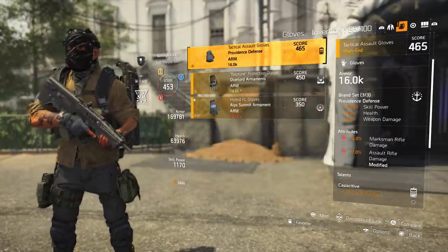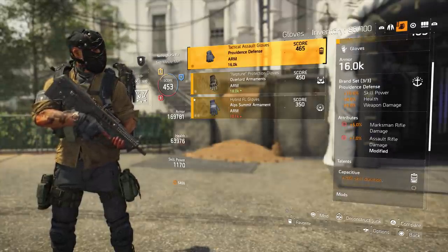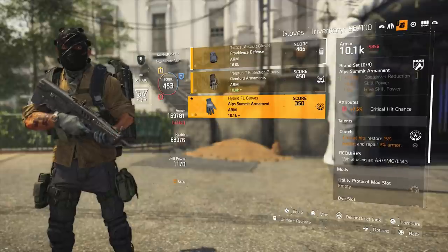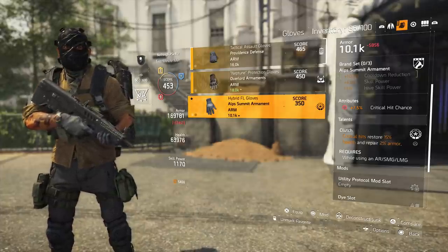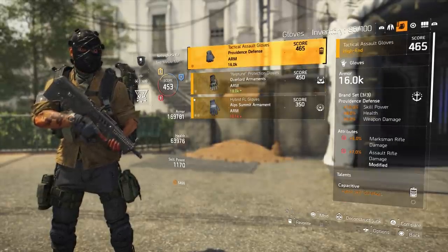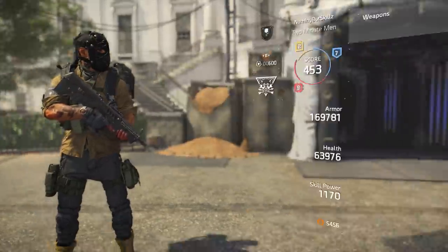For the gloves, I'm running my third Providence set piece, and this is where I really like what you can get. These gloves have marksman rifle damage — I get that extra 5% — and 7% assault rifle damage, so I'm getting a bonus on both my primary and secondary weapon. The talent I wish I could have is Clutch: critical hits restore 15% health and repair 2% armor. This works great for ARs, SMGs, and LMGs — it's probably one of the best talents in the game. I just didn't get the roll I needed, but if I do it would change things significantly.